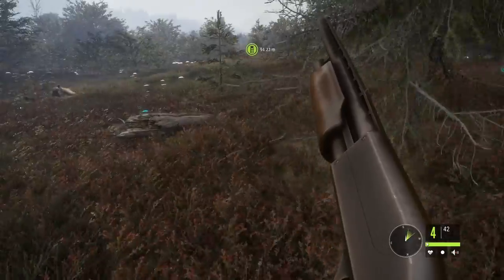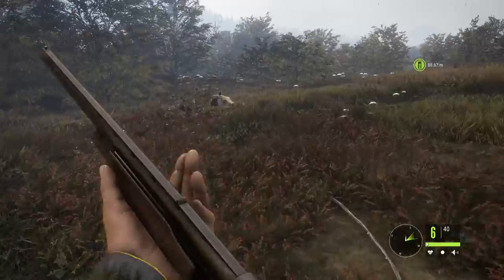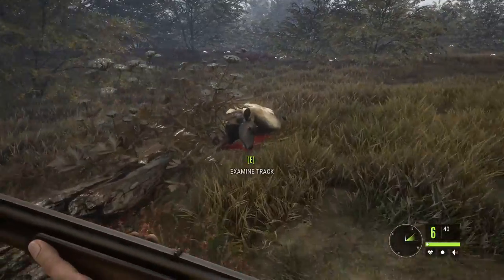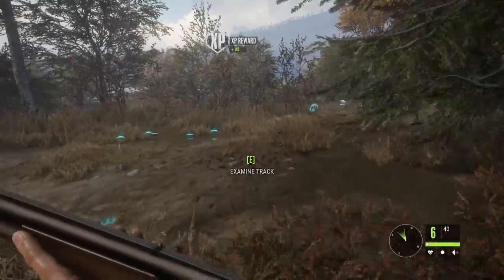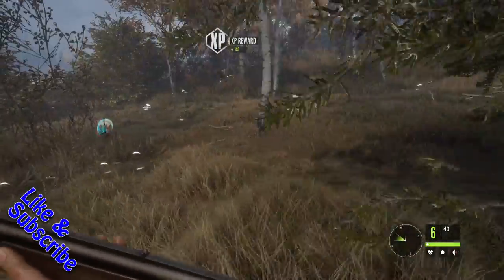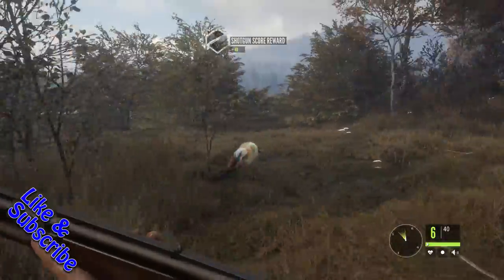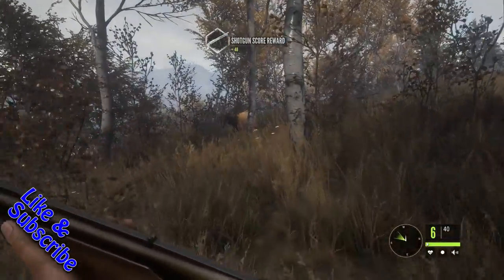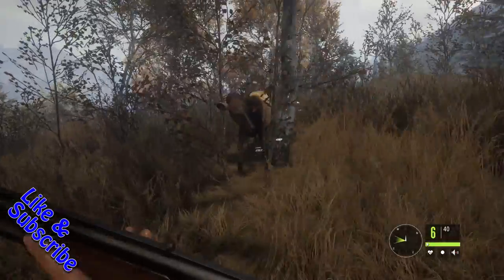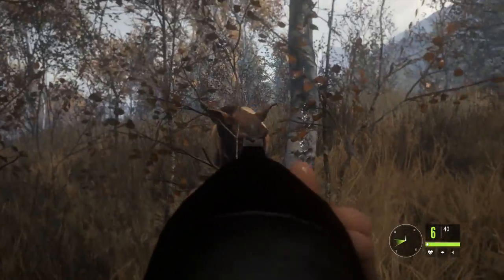One went down pretty fast. The other one is a vital as well. It's definitely not as fast as shooting them in the spine, but I suppose it's a lot more like you would do in the real world. Let's see what kind of damage it does when you shoot them point-blank in the face.